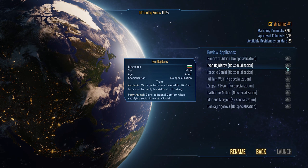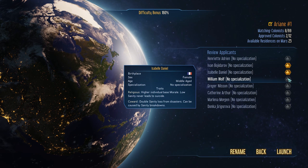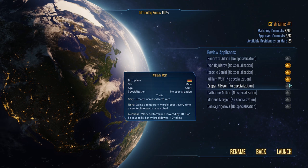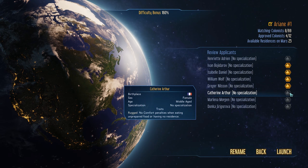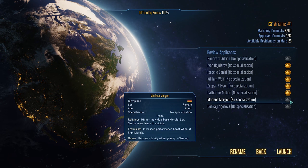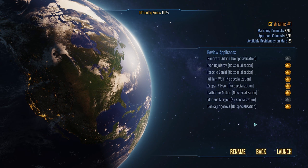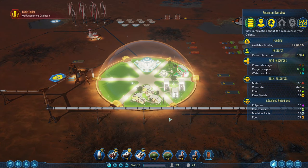Party animal — additional comfort when satisfying social interest. Okay. Religious. Okay. Sexy — increased birth rate. Okay, sure, why not. Rugged fit. Rugged. There you go. Launch.